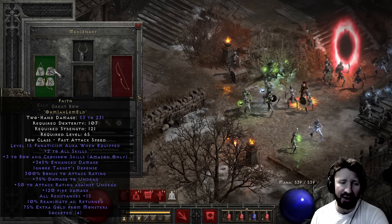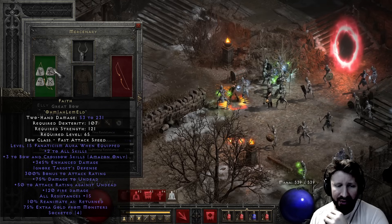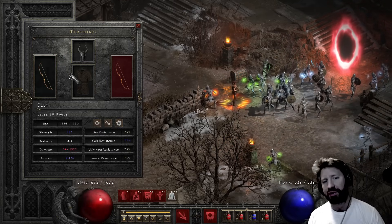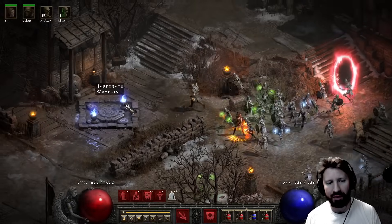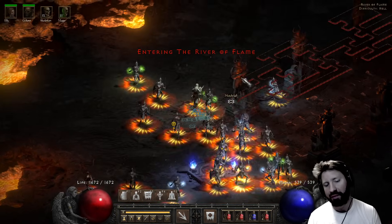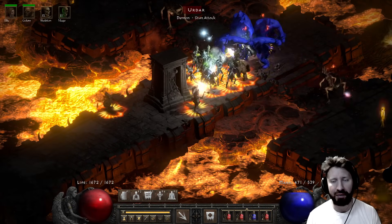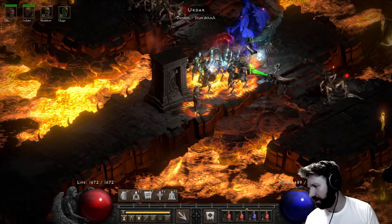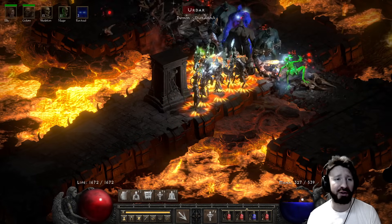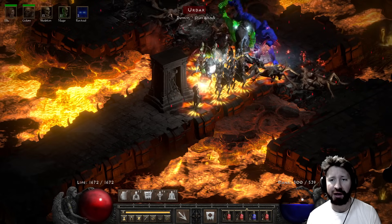So, level 15 Fanaticism — a nice amount of damage and attack rating, and of course all res plus 15. Pretty good stats on this bow. Let's just try it without open wounds; I'm not sure how well this is going to go. But we will have a decent amount of crushing blow from the Urders. So let's get some of these guys up and then attempt Uber Tristram. It's nice that this Faith bow has the Fanaticism Aura, which should help out with all my skeletons and everything else.